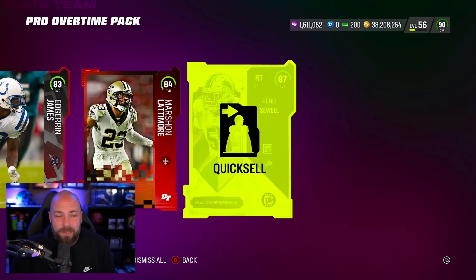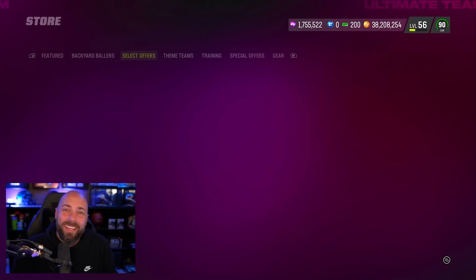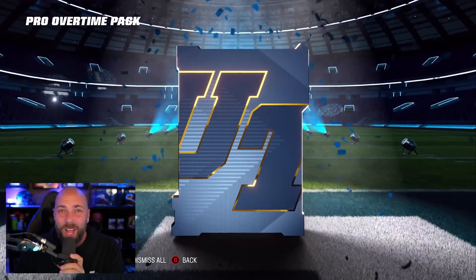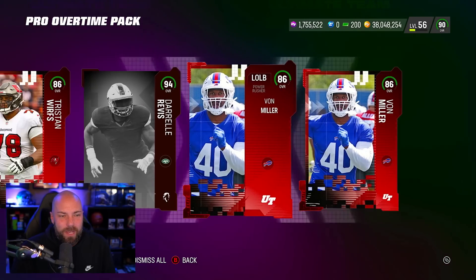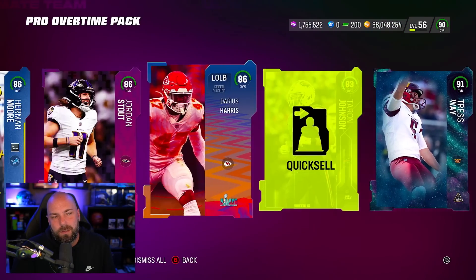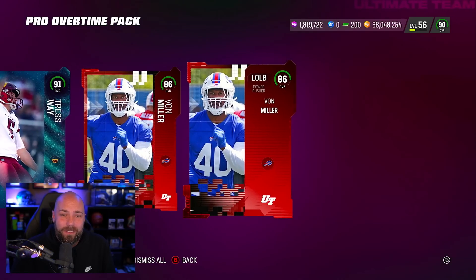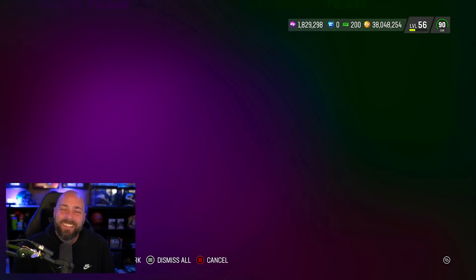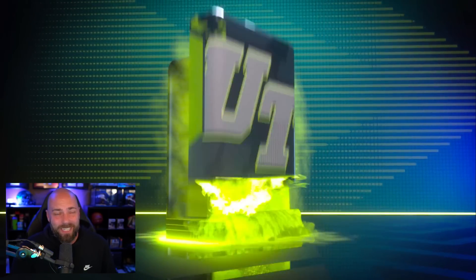We got a 94 and a 95 in the same pack — of course, sometimes you just gotta talk down on the packs and then you pull big. But we got a 94 and a 95 in one pack and still lost coins. It's crazy. The odds of pulling two Tressways like that are far, far worse than pulling a 99 — I promise you that.